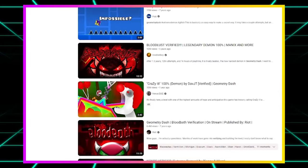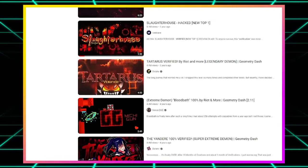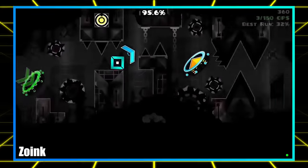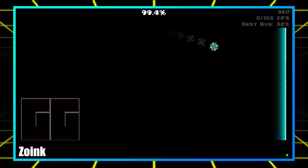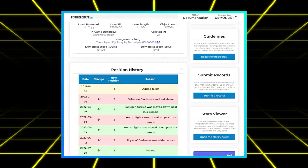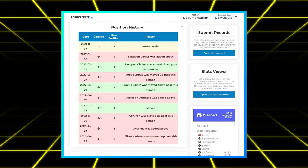Verifying an extreme demon level is a big deal — it's the equivalent of full clearing a song in Clone Hero for the first time, or discovering a new skip in Mario Kart. You get a ton of recognition and the video upload usually results in hundreds of thousands, if not millions, of views. Let's look at one of the hardest levels: Slaughterhouse. At one point, Slaughterhouse held the position of number one demon and was the level all of the top players were competing to be the first to verify.